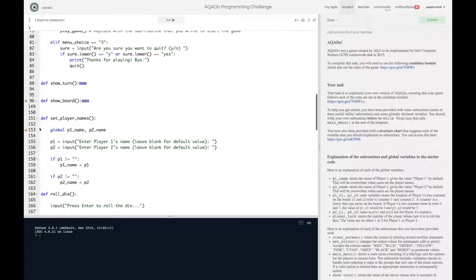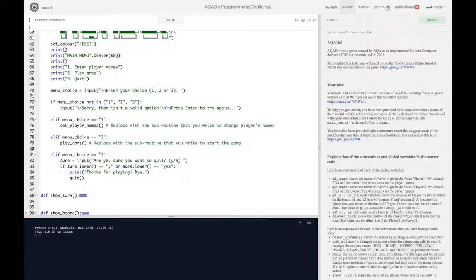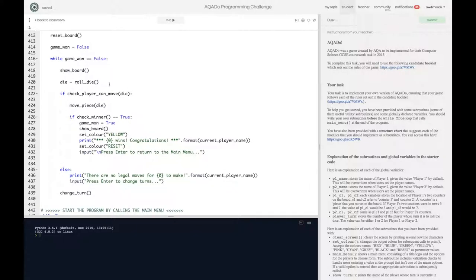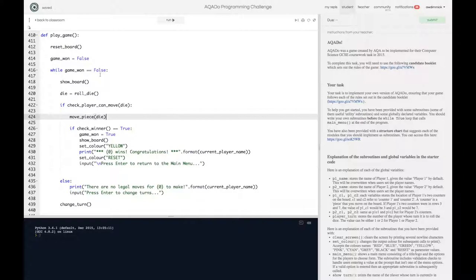We run our whole program by calling main_menu. main_menu asks what you want to do: choose 1 to set player names, or 2 to play the game. If you choose 2 it runs the play_game routine: we reset the board, determine the game has not been won yet. While the game has not been won, we show the board, roll the die, check if a player can move based on that roll, move a piece, then check if there's a winner. If there is a winner we set game_won to true — the loop stops — we show the board again and tell them they've won.